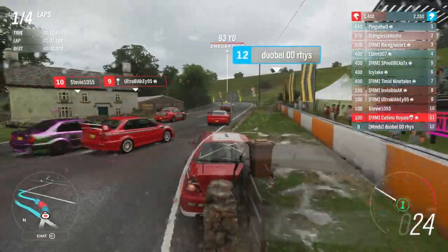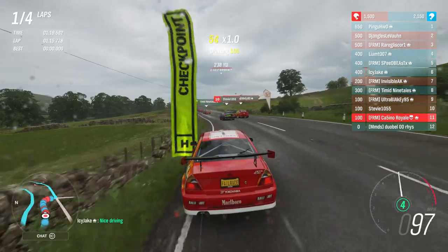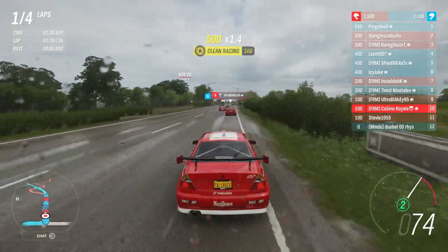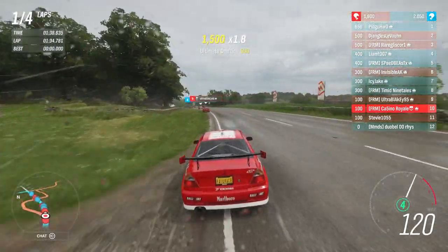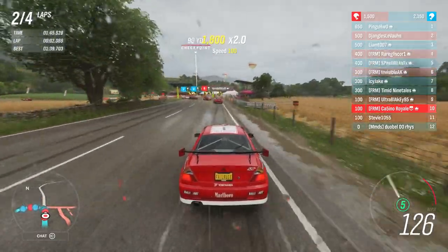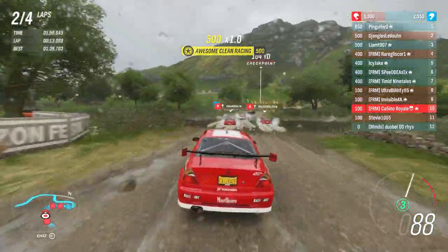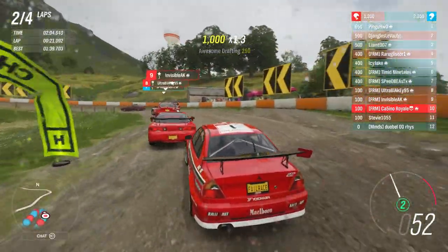That has torpedoed us to the back of the field. But now we might still be able to get to the point where there are Evo 6s at the back and one at the front. I don't want Blue Team to win, however I will be happy to see an Evo 6 at least win — they should be good here. We need to get the Eclipse and the Galant, preferably, and we need as many of us to pass them as we can. The GTO won't like this off-road section at all.